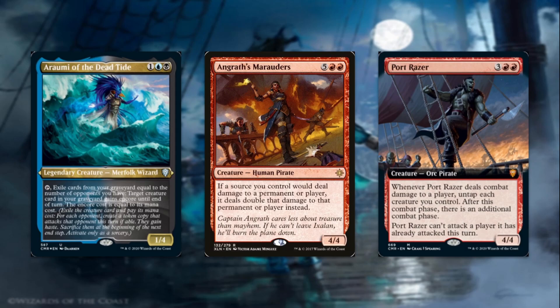Port Razer is also really cool to Encore copy. For five mana, it's a 4/4 Orc Pirate. Whenever Port Razer deals combat damage to a player, you untap each creature you control, and after this combat phase there's an additional combat phase. When you create a copy attacking each player and all of them get through, you're going to take three additional combat phases. It can't attack a player it already attacked this turn, but when you untap all your copies you can attack different players — each copy can attack each player one time. In a perfect world with no blockers, you're going to take a total of ten combat steps. Absolutely ludicrous.